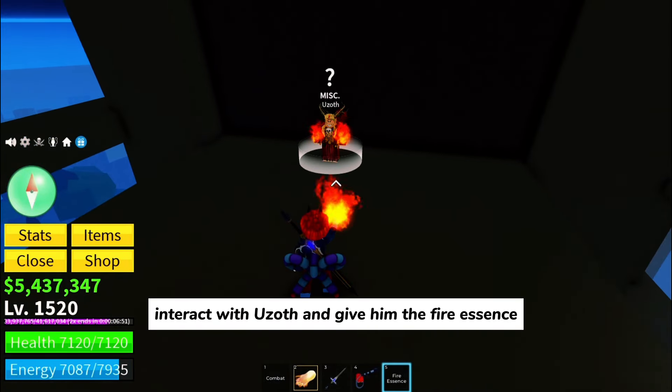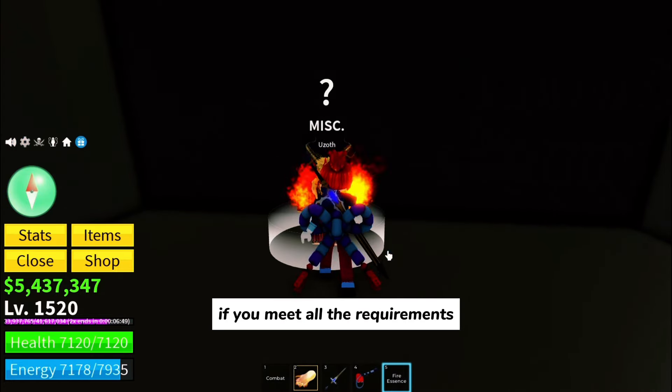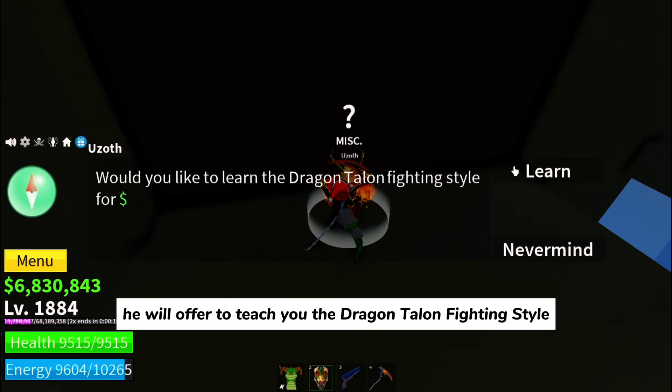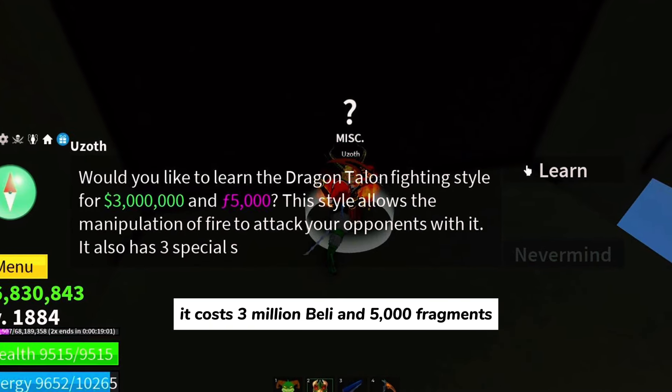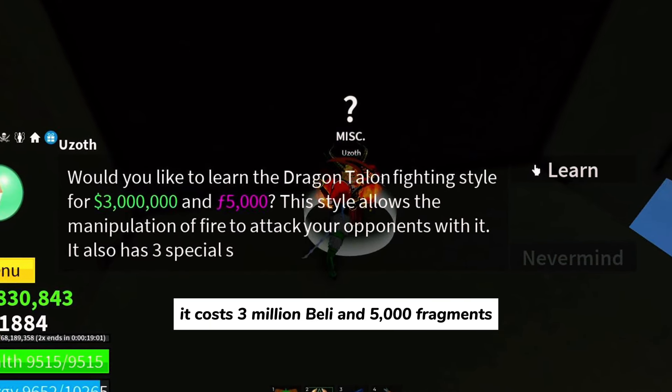Interact with Yuzoth and give him the fire essence. If you meet all the requirements, he will offer to teach you the dragon talon fighting style — but be prepared. It costs 3 million bailey and 5,000 fragments.